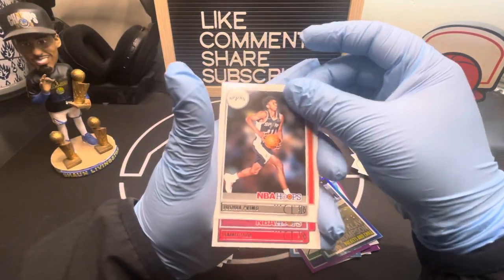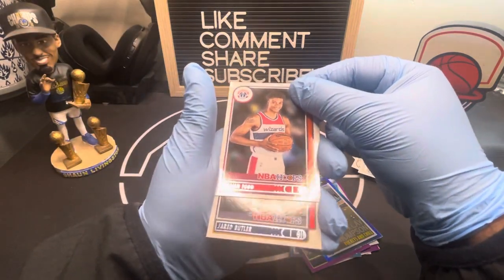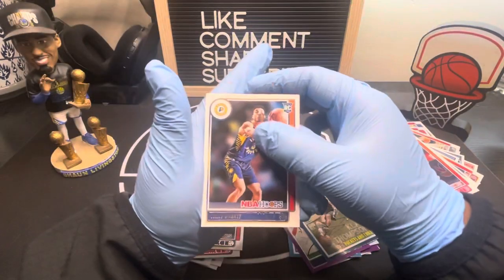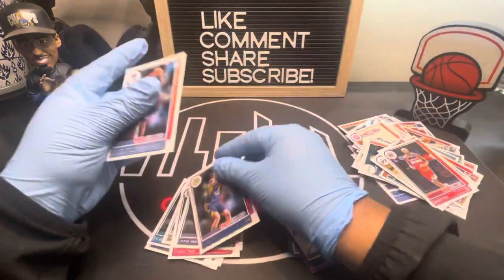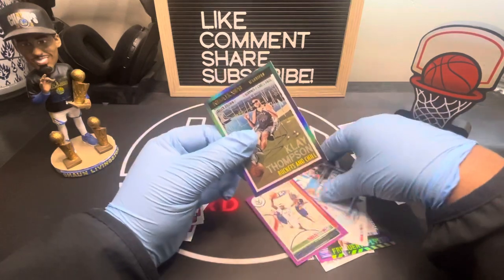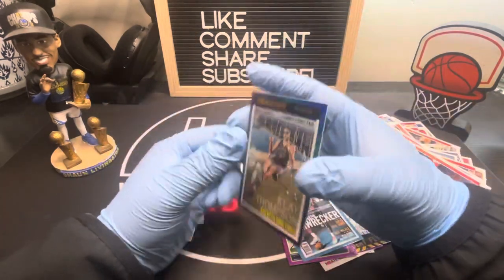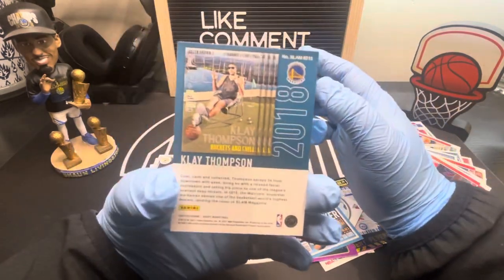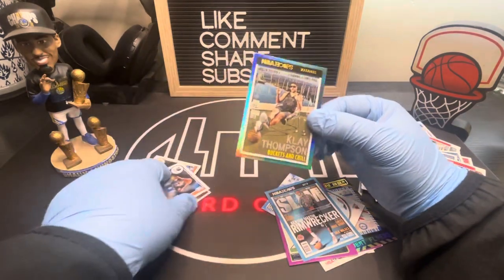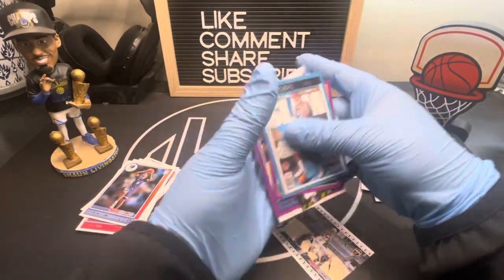I was hoping it was gonna be Kuminga but on the last one we got Clay Thompson. Jared Butler, Chris Torre I think, and Zyre Williams. So we got two Slams in one pack — and this hollow Clay Thompson is hella nice. Well, he's over there chilling. We got something good too. I'm still on that hunt for Kuminga but hopefully we'll find him pretty soon.